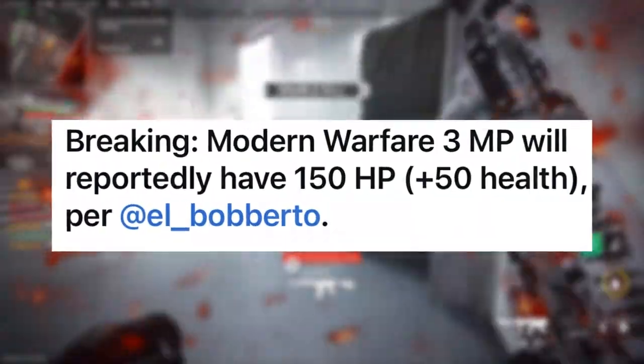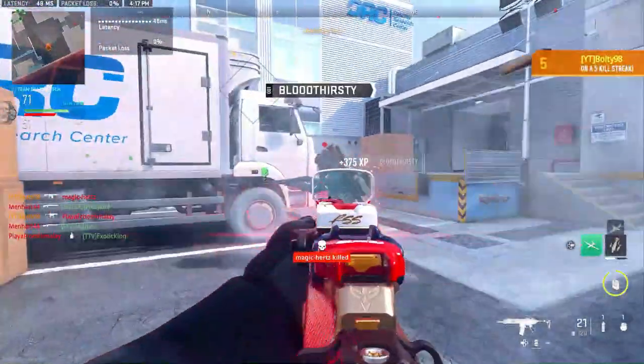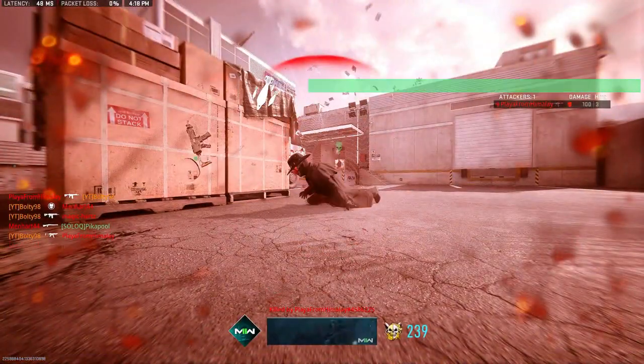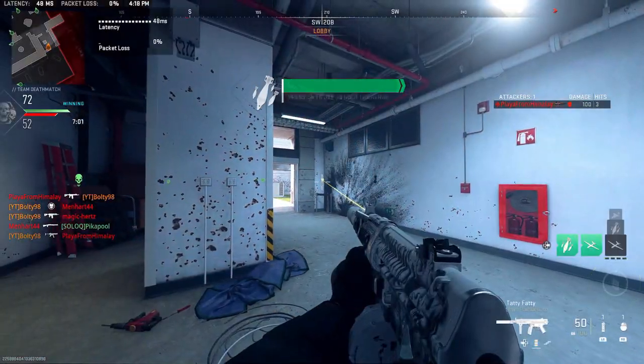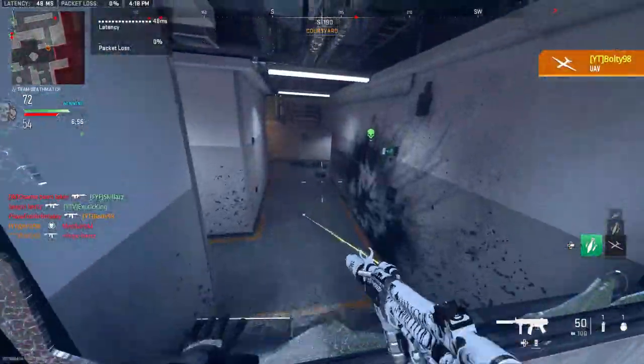Modern Warfare 3 is also reportedly going to have 150 HP health, which we've talked about before. This is going to increase the TTK — it's going to take longer to kill, so you're not just walking out and dying to three hits. You actually have a chance to battle.